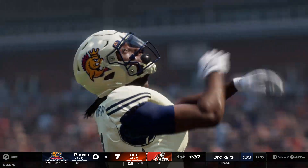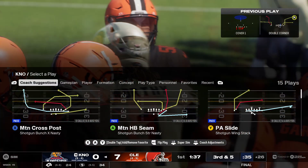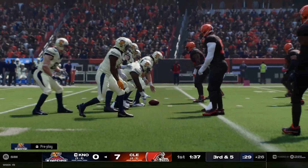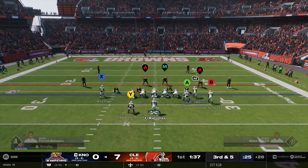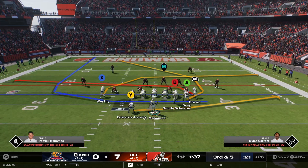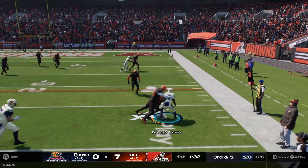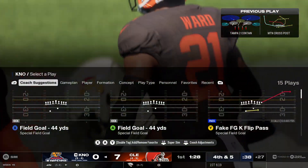That ball in and out of his hands — it is incomplete. He might tell you after the game he should have come up with that one. Third down comes up. Smith-Schuster the man in motion. On third down, that's caught by Edwards — a very nice open field tackle there.